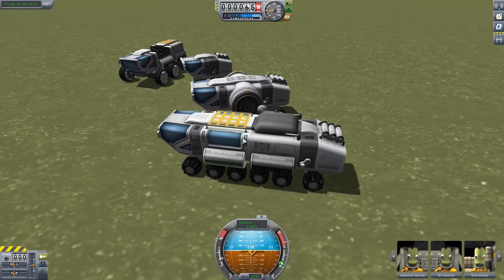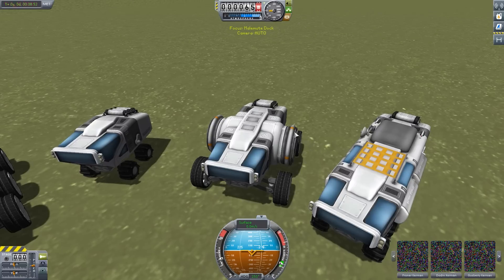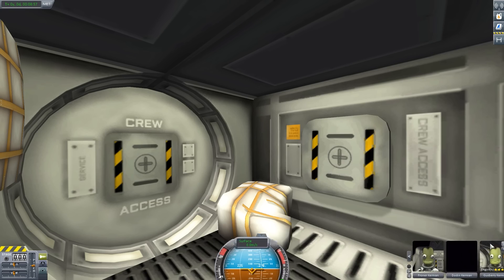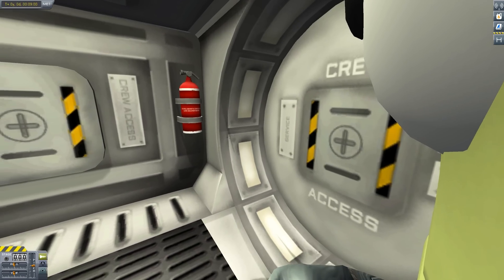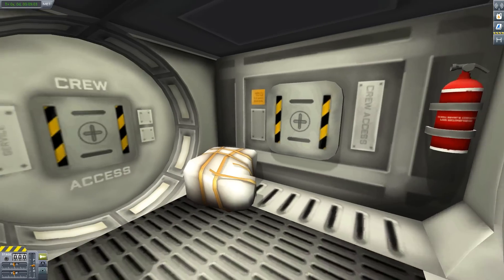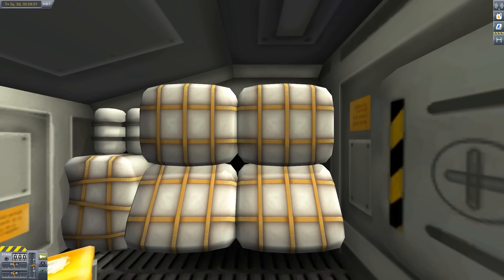Looking at the docking rover, we can see the internal view of the docking portion. There we have the internal docking area — just the one single seat, a nice little fire extinguisher, and the two docking bits. Overall a very nice little interior and a very good addition.